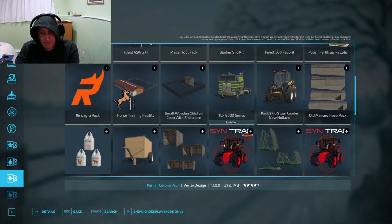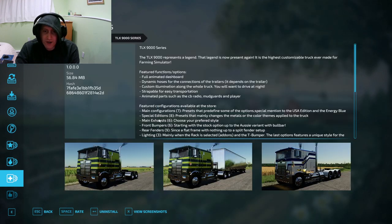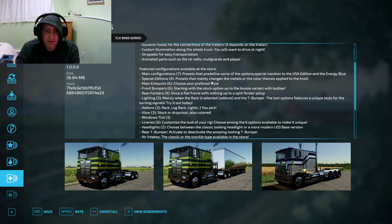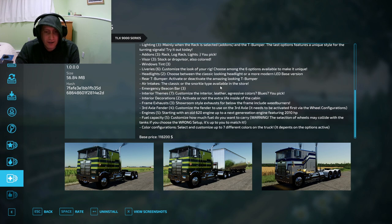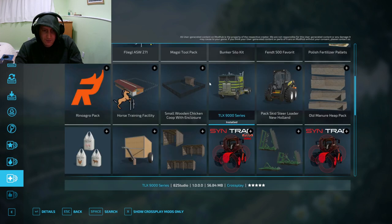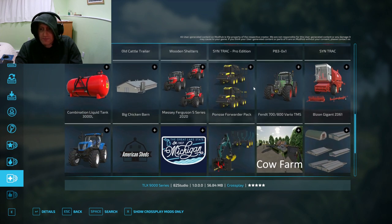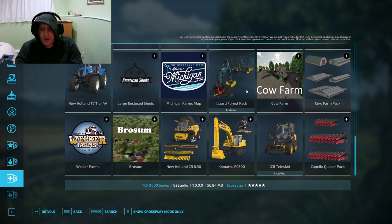A couple mods caught my attention — this mod right here is a pretty cool looking truck. It seems to have a lot of power; I think it was 800 to 900 horsepower. Very nice flat nose truck, so I've added that. But what I really want to show you is something else.